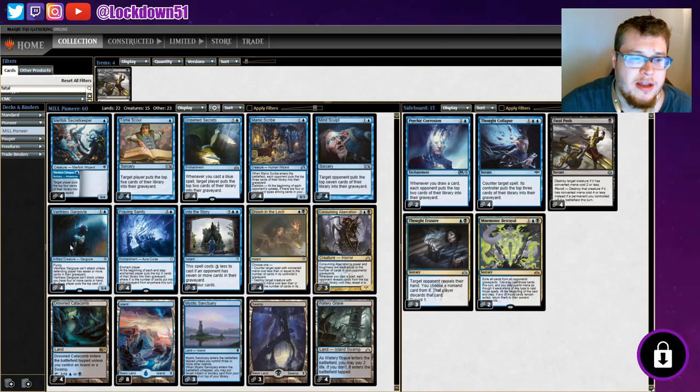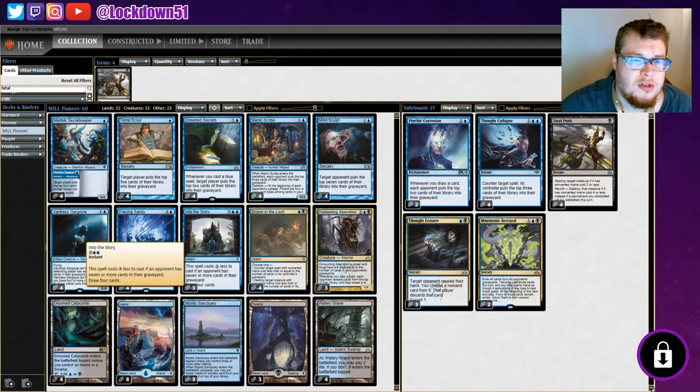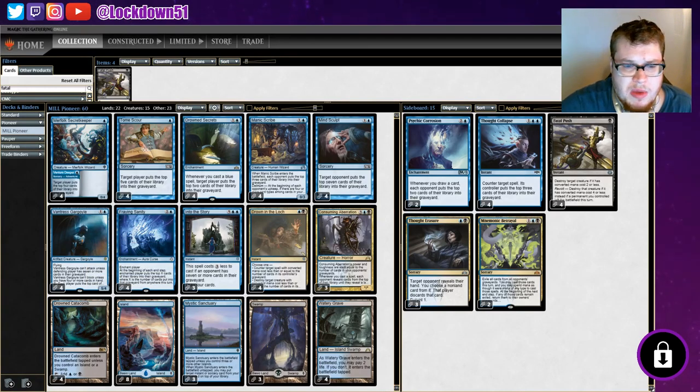We've got the op Mind Sculpt — top seven cards into their library straight away, sorcery, two-drop. Vantress Gargoyle — I like attacking in the air for five, it's pretty nice. Fraying Sanity is good — enchant player, mill everything we've already milled them for that turn. Into the Story: my thing is it's a good card draw outlet especially for mill, but is it going to be better than something like Radical Idea? Let me know in the comments.